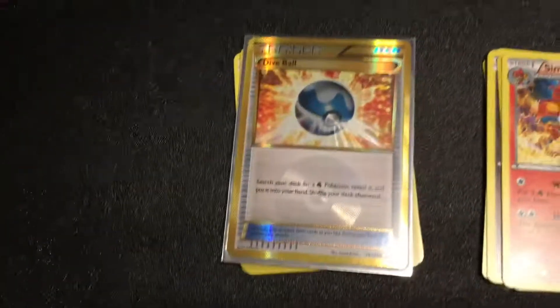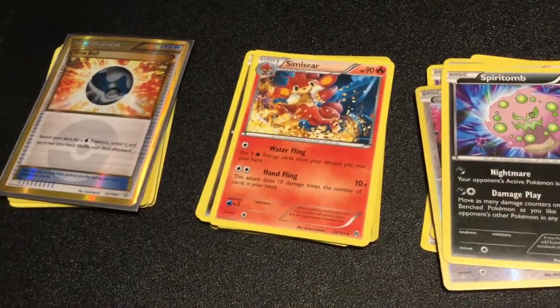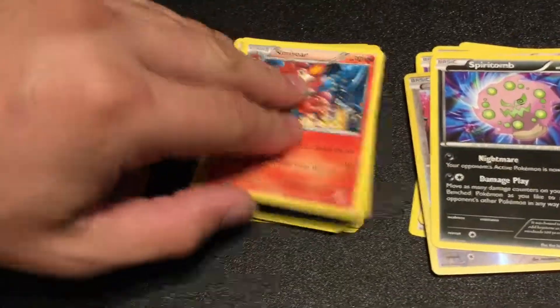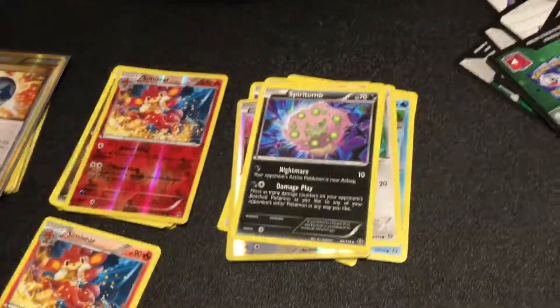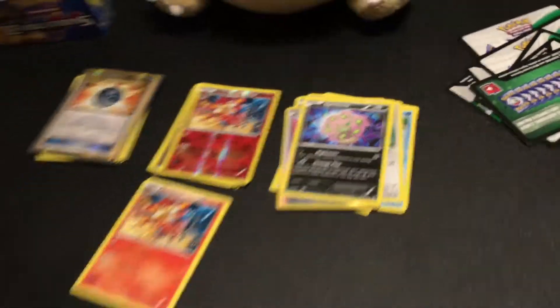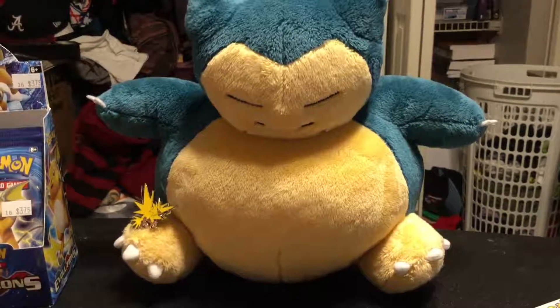And the three rares are all — Secret Rare, Secret Rare, Secret Rare! I think the Secret Rare makes up for the other two being crap. Our Simisear, which had a Simisear behind it — annoying. And then a Spiritomb. See you later guys, thank you!